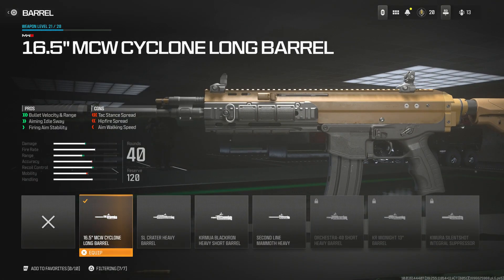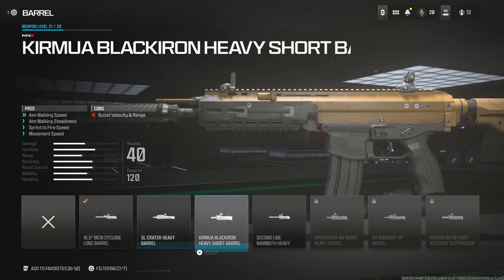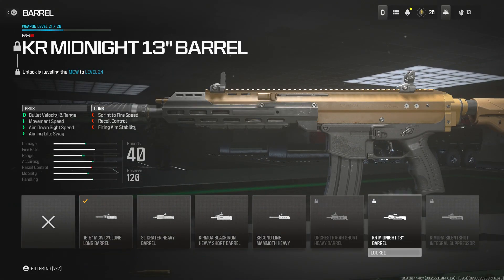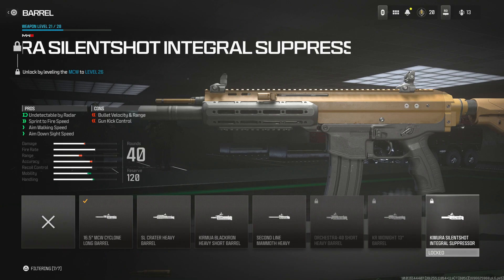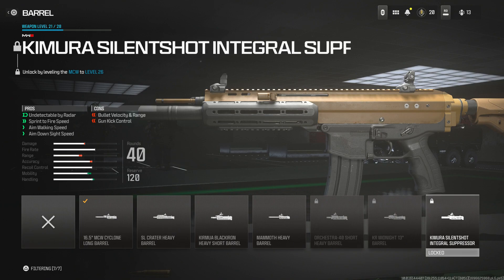For the barrel we're running the 16.5 MCW Cyclone Long Barrel. This increases bullet velocity, range, aiming idle sway, and firing aim stability, though it does decrease tac-stance spread, hip-fire spread, and aim walking speed. It's the first barrel you unlock and one of the better options. An alternative would be the KR Midnight 13 if you unlock it, or the Integral Suppressor — a built-in suppressor that reduces bullet velocity and range — but you need the weapon maxed out for that, so this setup is great for players just starting out.